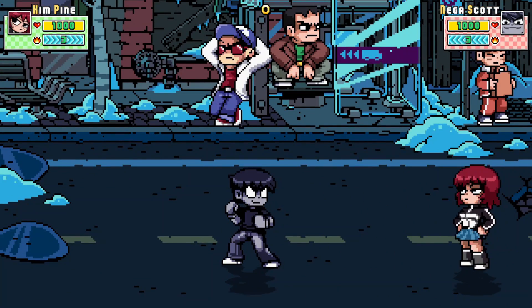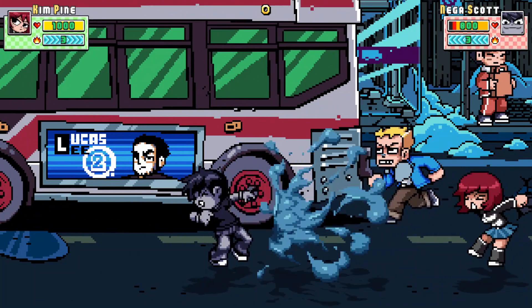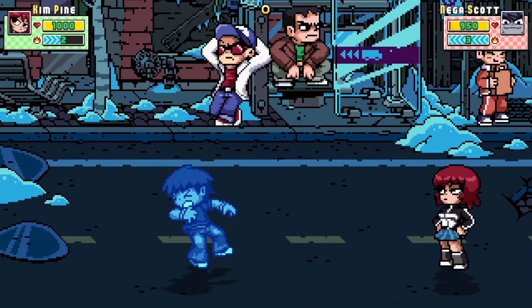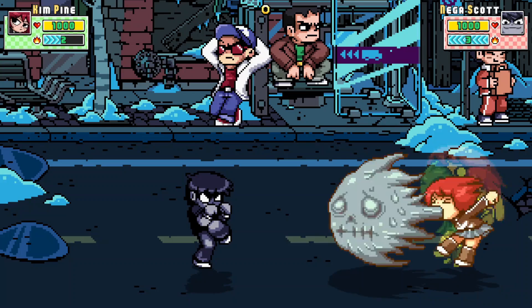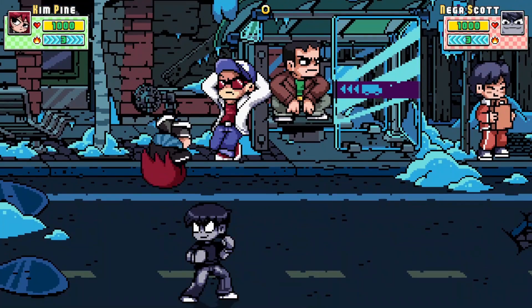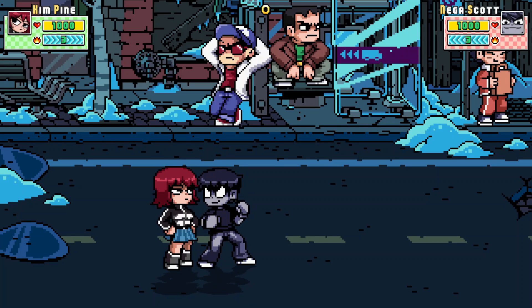The projectile is obviously the normal projectile. However, the EX one is an unblockable stun. Yeah, that's unblockable. It doesn't stun for too long, nor does it do a lot of damage. But what you can do is try to do some quick little cheeky setups.